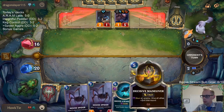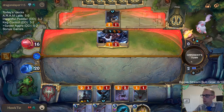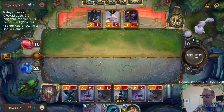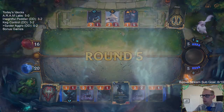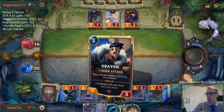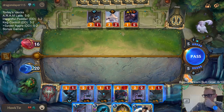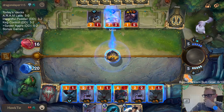I was worried about passing priority that they just wouldn't challenge anything and just pass back to me. But even though they could have killed that spider, doing this we get to transform Elise.